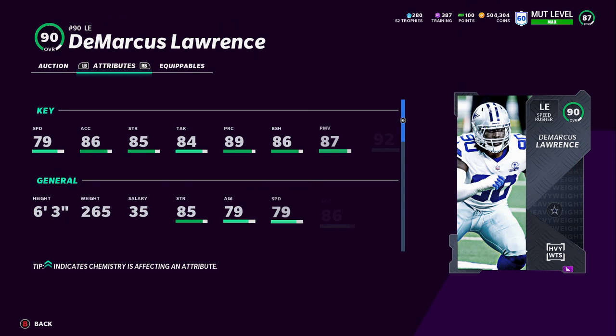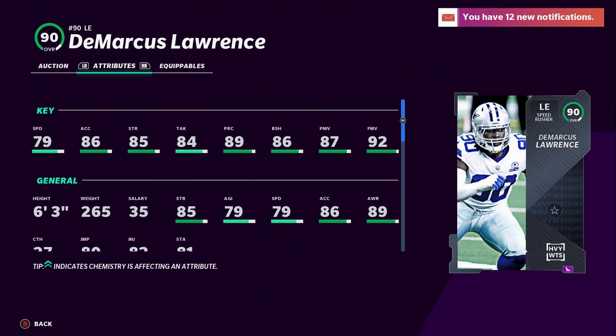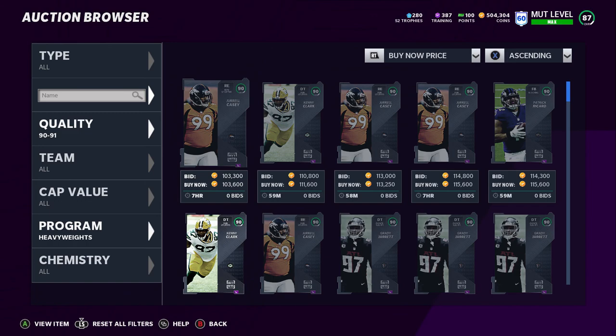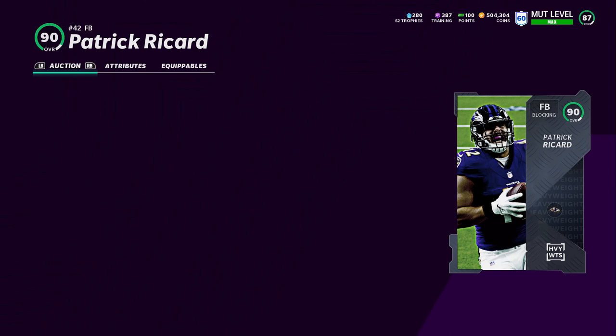DeMarcus Lawrence looks really good. He's definitely not playing well this year in real life, but this card looks really good: 79 speed, 86 acceleration, 85 strength, 84 tackling, 89 play rec, 86 block shed, 87 power move, and 92 finesse move. Usually on these cards you see two of those stats be very high and the other low, but on this card across the board it's all even, which is really good. He's a speed rusher too — good speed for a defensive end, especially having block shed, power move, and finesse move all at top-tier ratings. DeMarcus Lawrence was going for a little bit more than the other cards.